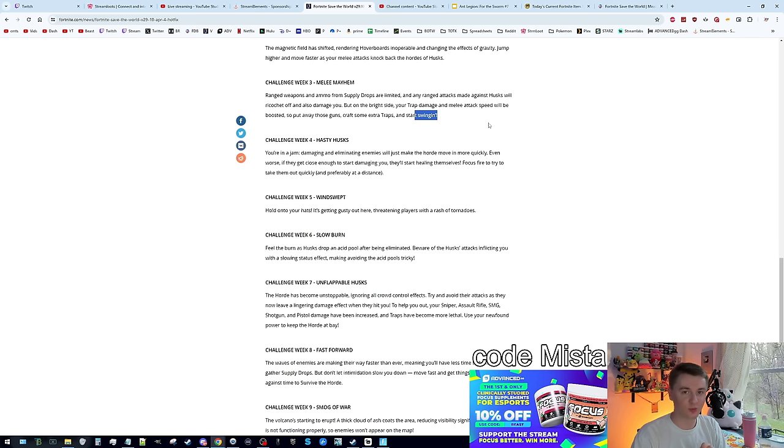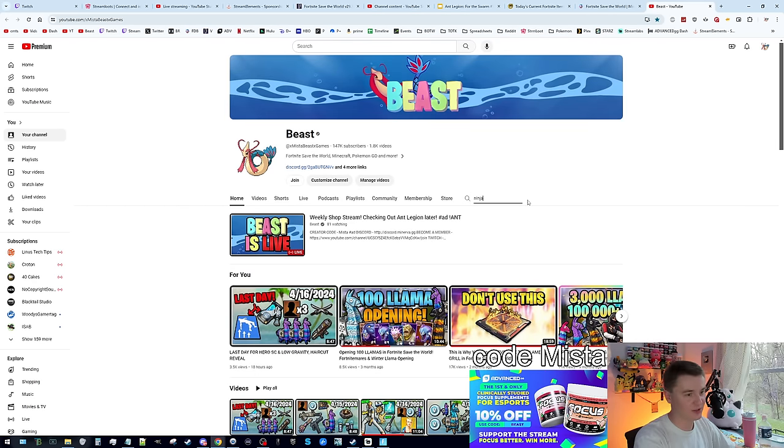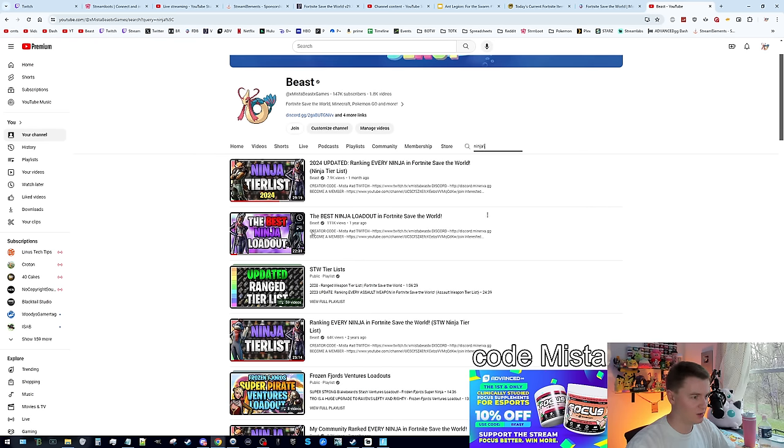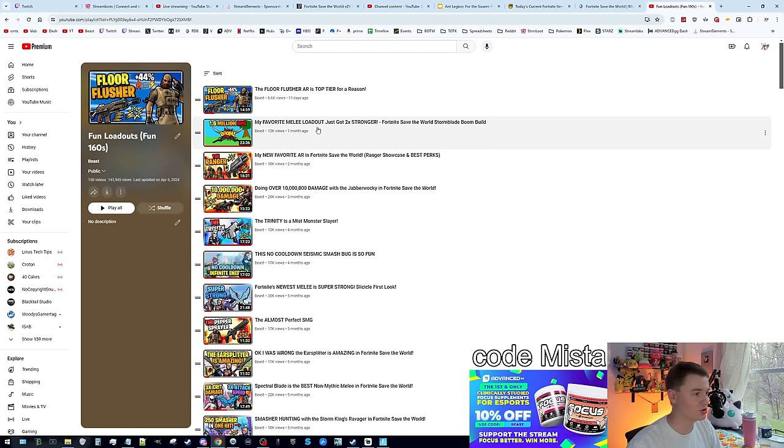Basically, don't use ranged weapons, just use melee. If you guys want a really good ninja loadout, I've got that on my channel — super easy, I'll probably link it down below. The ninja tier list and the ninja loadout video has 111,000 views. I put a lot of work into that to show you guys the best ninja loadouts in general. I've also got recent videos on my channel in the fun loadouts playlist showcasing the strongest Stormblade build — this is super fun and probably what I'm going to be running. Really, really good build.